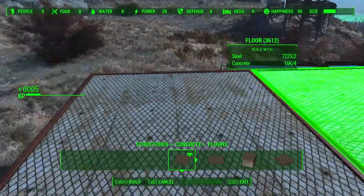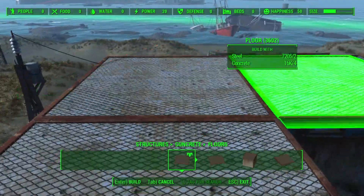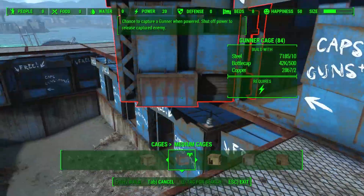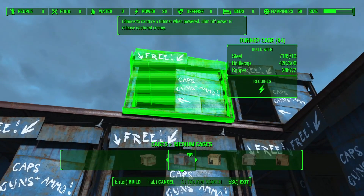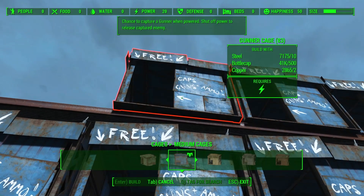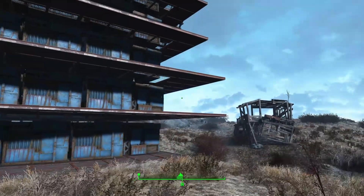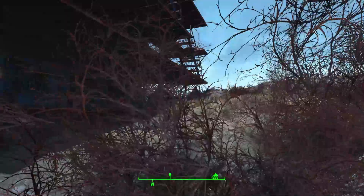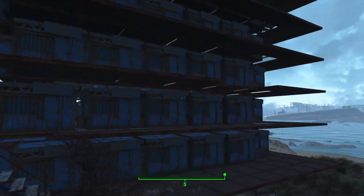I added another layer on top after wiring — make sure you wire first. I kept building layer by layer. I wanted to have 100 gunner cages, so by having 20 on each layer I was able to do this in five layers, which is much taller than the other structure but not nearly as deep. This was a test to see how it would work, and it ended up looking really nice — I liked the appearance and was pretty proud of that structure.